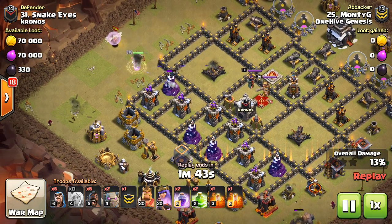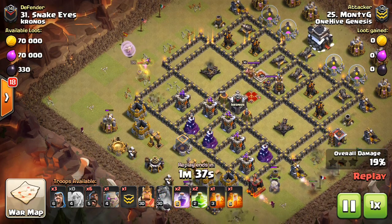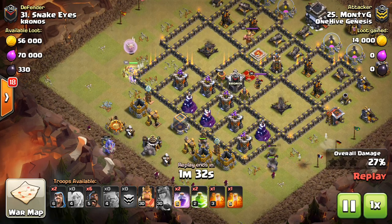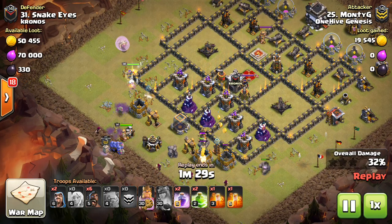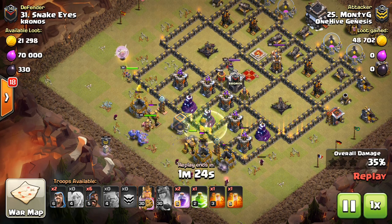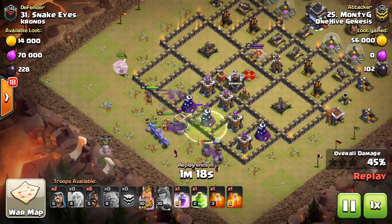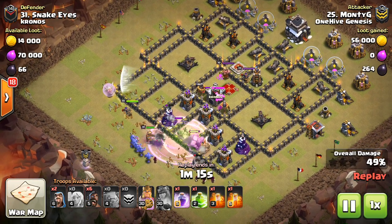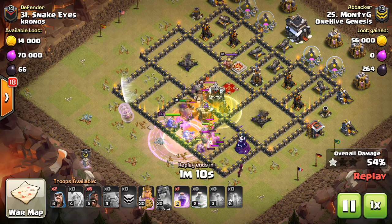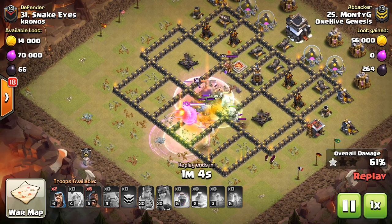Notice how he's doing the queen walk on the side of the base where there's no air defenses. That means he doesn't have to worry about his queen cutting around. He actually uses the ability, which is a good option sometimes because the rage is often better used when it can affect multiple things, especially if your queen is meeting up with your kill squad. You might be better off using the ability if it's needed instead of a rage. That way the rage can be used on the entire mass of troops — in this case three golems.